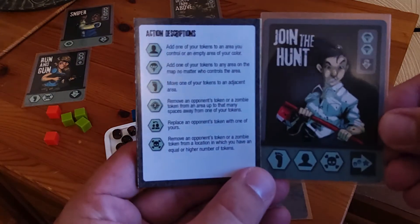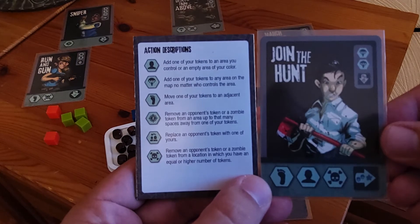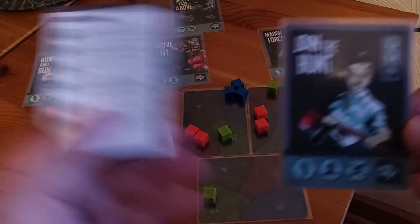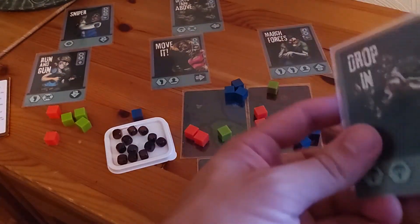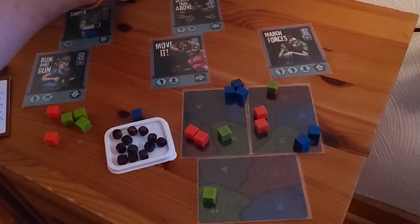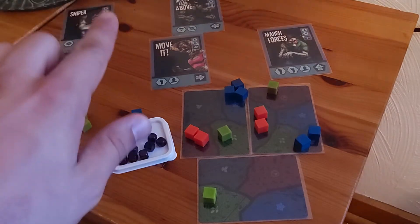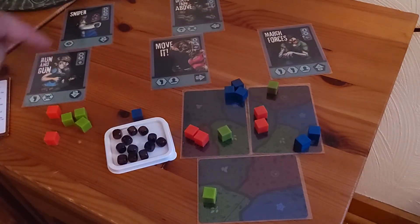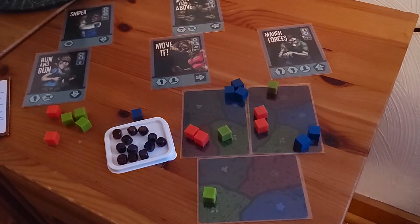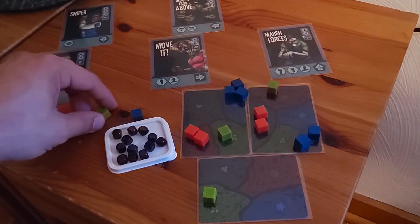So take this card. Move one of your tokens to an adjacent area. We get to add a guy to an empty area or one we control, and we get a bump. So I'm going to take this, flip this over, and then this is going to go up into row three. When you do row three, the order of that matters. The order on rows one and two doesn't matter — you can keep shuffling around row three, but the integrity has to be maintained on that. So I get a move, an add, and a bump.